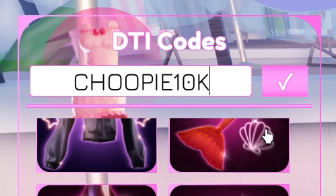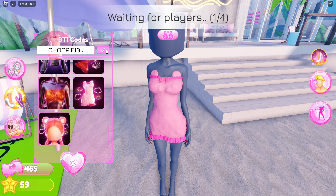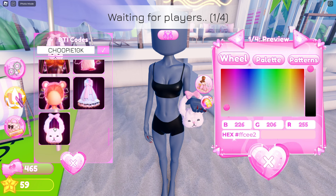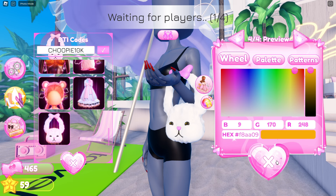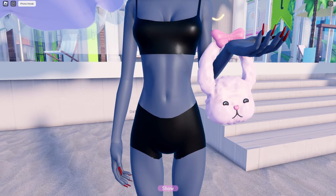The next code is 2B10K, which I might have pronounced wrong, but this will award you with two items — a dress and a purse. Let's try on the bunny purse first. This will actually go over your hand as a handbag and you can color customize the bunny, the bow and the eyes. You can even customize the color of the glitter in the bunny's eyes.